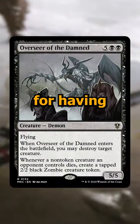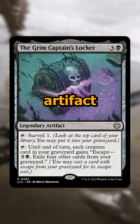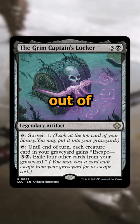We're also going to cut Overseer of the Damned for having too much power and not doing enough, and replace it with Grim Captain's Locker — a four-cost artifact that you can tap to Surveil, and it gives your stuff escape, providing an alternate way to get stuff out of your graveyard.